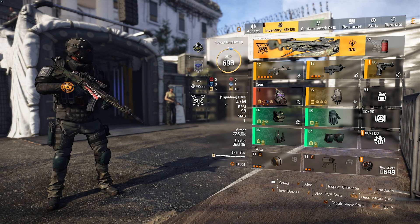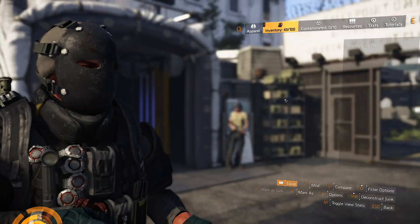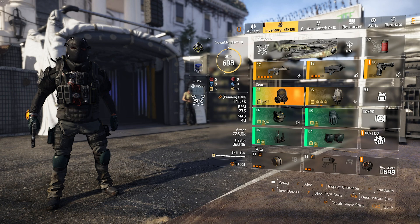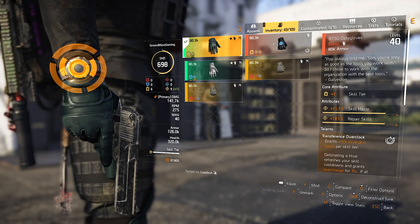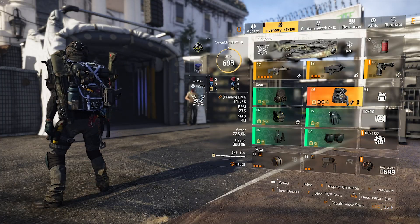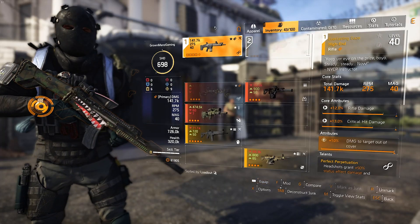Some of the builds you should be running — definitely a CC build. I wouldn't say the exotic mask, but definitely a CC build where you focus more on having your CC up. You definitely want the chess piece so it transfers. If you're using the hive to apply status effects then you can use BTSU, or you could just use the exotic backpack and then use whatever holster you want.